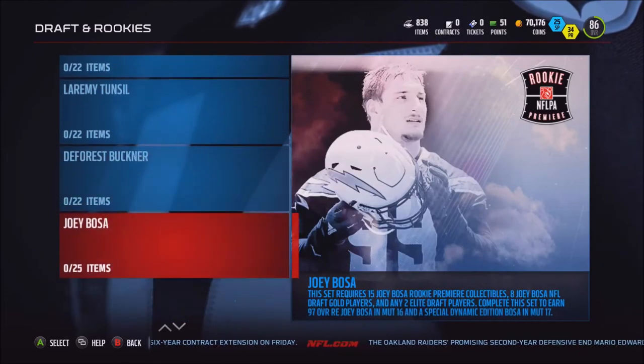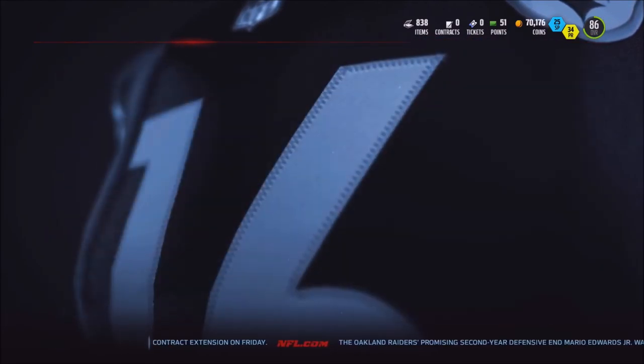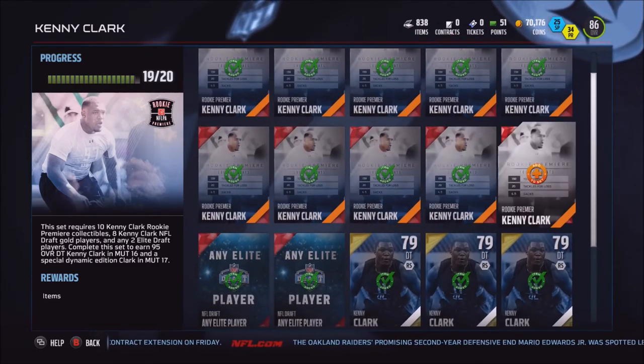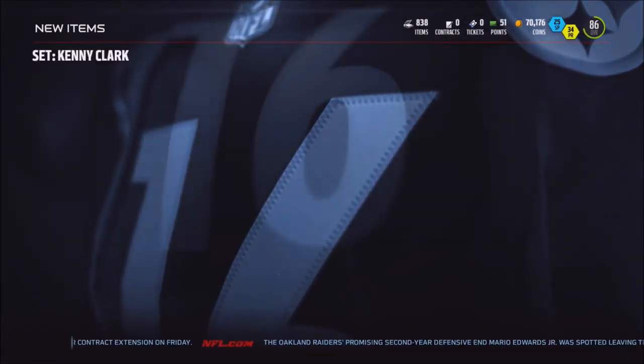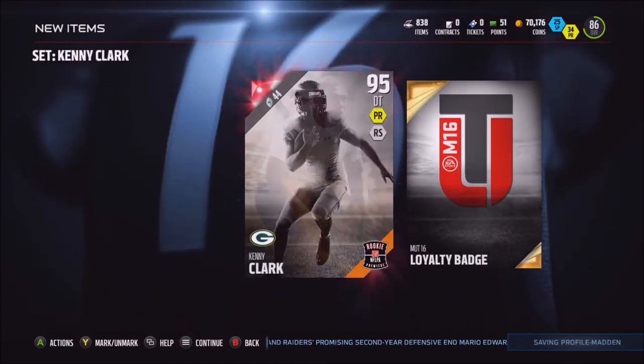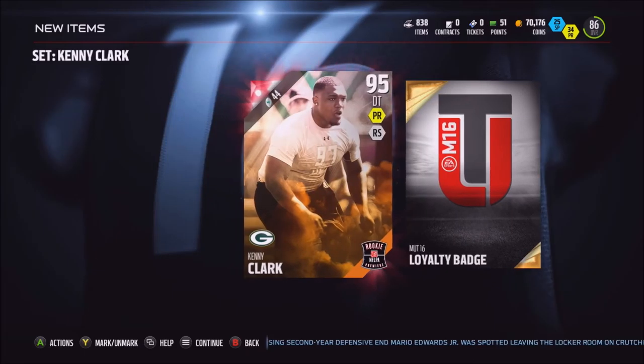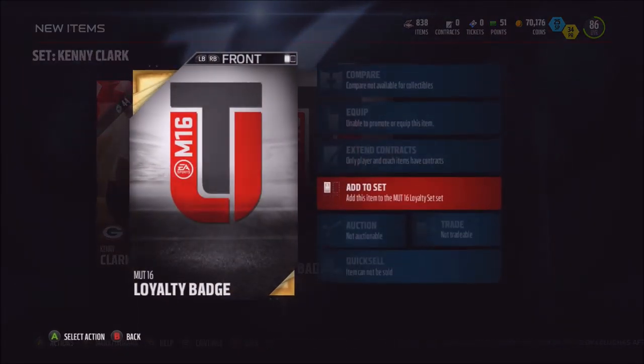At least I'm going to have a little bit of a head start in Madden 17 because I at least got one, even though it's a defensive tackle, which doesn't play a huge factor in Madden that much unless you've got a really good guy. But we really don't know how good he's going to be. Here it is — Kenny Clark, 95 overall, and this loyalty badge.